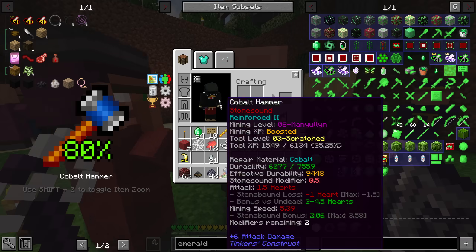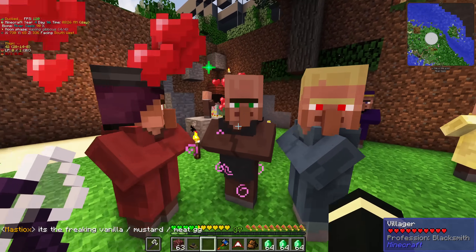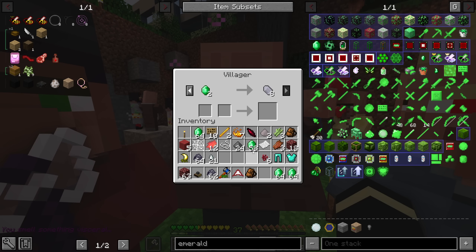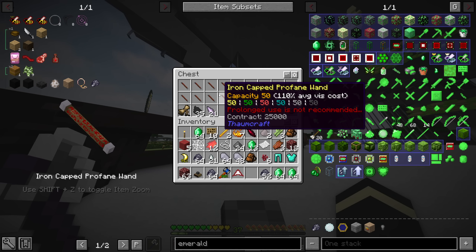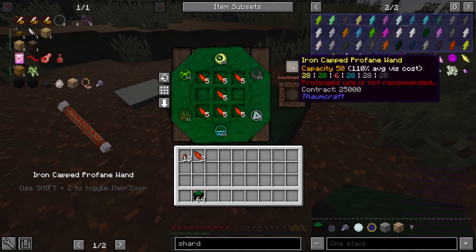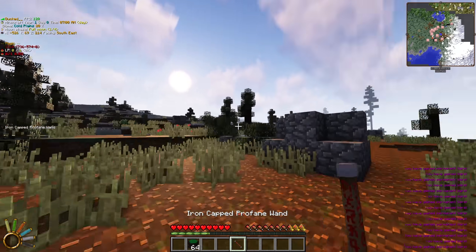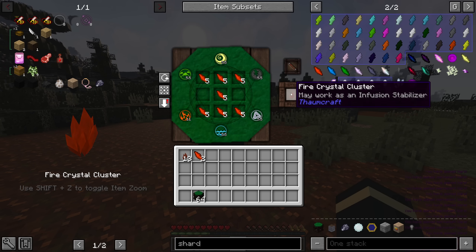Wait until you get the Heretic villager you desire — they shouldn't be too rare, and you can normally get one within one to two hours of the breeder being loaded. Since we are still in 1.7.10, villager mechanics are old. To unlock the next trade or refresh a previous one, make a trade for the last item in the villager's GUI. The profane wand comes pre-charged to 50 vis capacity and has a mechanic called Contract: if you use some of its vis, it will try to refill by giving you normal warp when put back in your inventory.